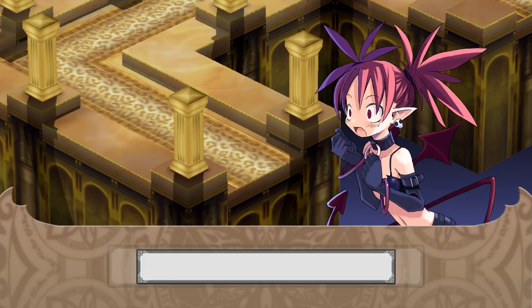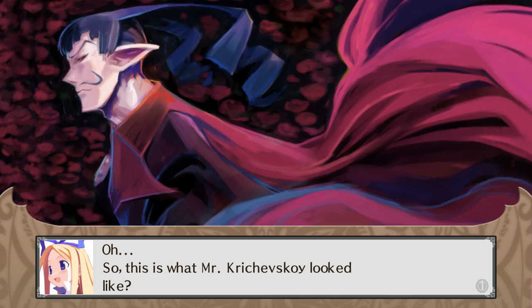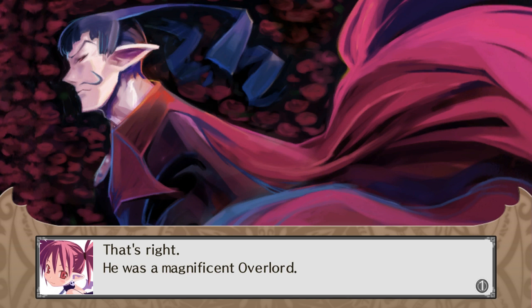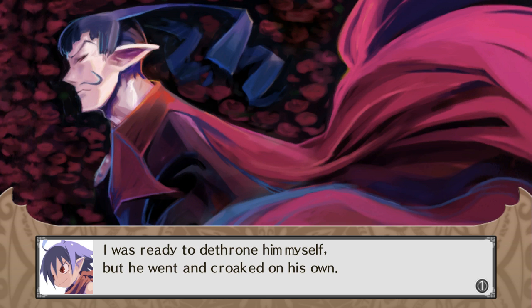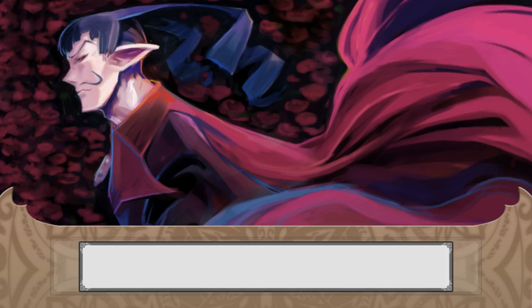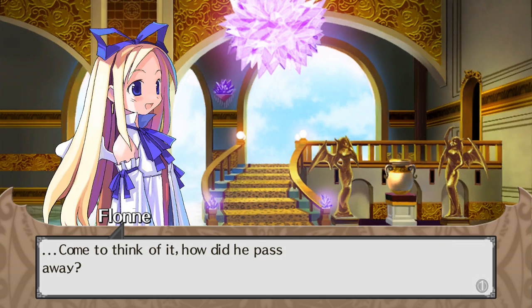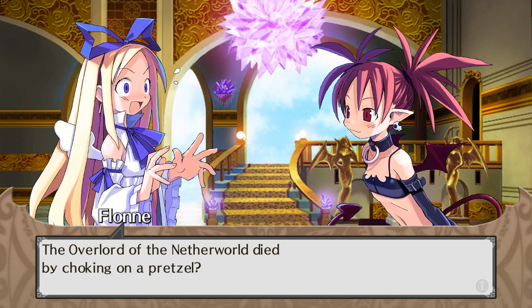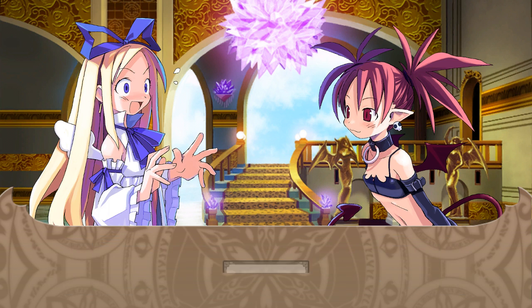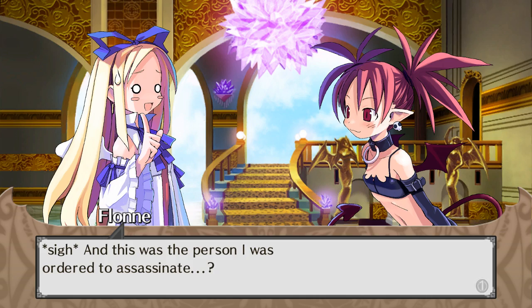A new area and story scene — Laharl notices a portrait of his father. Etna says it's a portrait of King Krichevskoy — a magnificent overlord. Laharl admits he was ready to dethrone him himself, but the king croaked on his own. Etna asks for the portrait and Laharl says sure. Flonne asks how he passed away — he choked on a black pretzel. The overlord of the Netherworld died choking on a pretzel. Laharl shrugs: anything's possible.